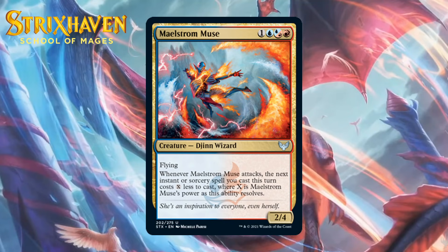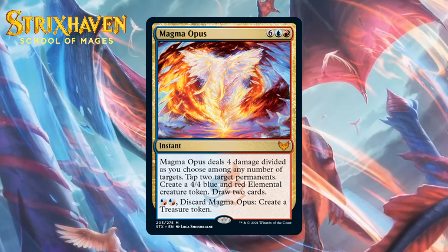Next up, it's Maelstrom Muse, which costs one generic, a blue, a blue-red hybrid mana, and one red — it's a 2-4 gin wizard at uncommon with flying. When it attacks, the next instant or sorcery spell you cast this turn costs X less to cast, where X is Maelstrom Muse's power as this ability resolves. It's pretty nice that this can decrease the cost of your spells by two mana even on its own, in addition to having pretty nice stats for the cost. You won't always be able to take advantage of that mana reduction, but blue-red is all about big spells, so it will probably come up more than you might think.